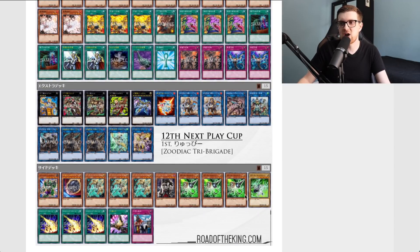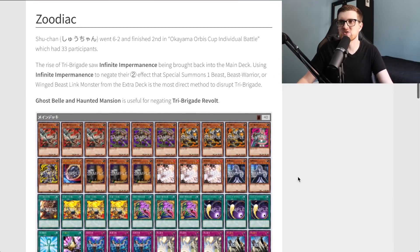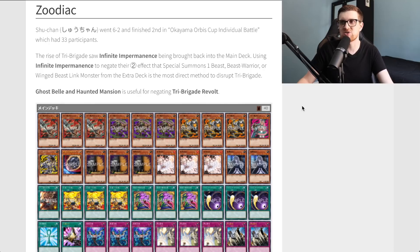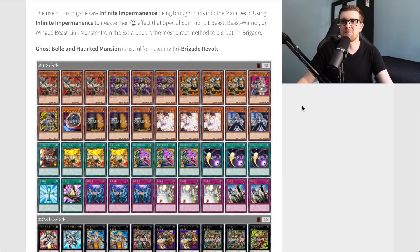The side deck has a bunch of good hand traps and answers to whatever the opponent may throw at us, including Lightning Storms. There's also Zodiac here. Shu Chan went 6-2 and finished second in a tournament with 33 participants. The rise of Tri Brigade saw Infinite Impermanence being brought back into the main deck — using it to negate the second effect that special summons from the extra deck is the most direct way to disrupt Tri Brigade. Ghost Bell and Haunted Mansion is also useful for negating Tri Brigade Revolt.